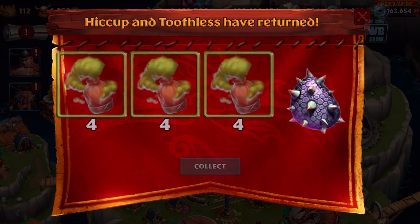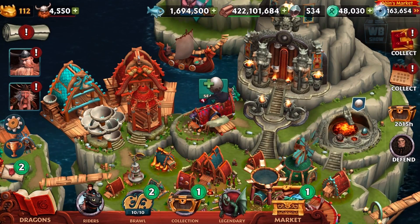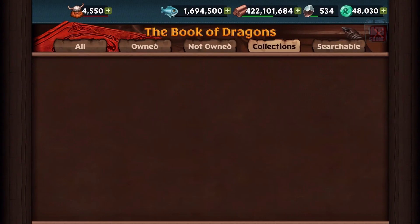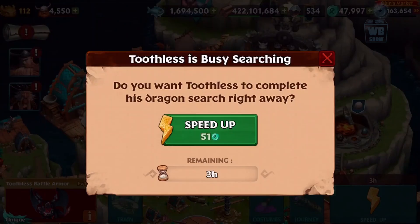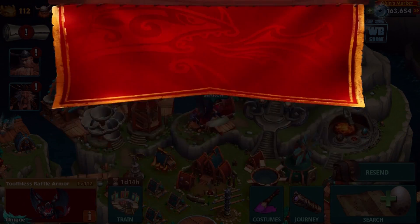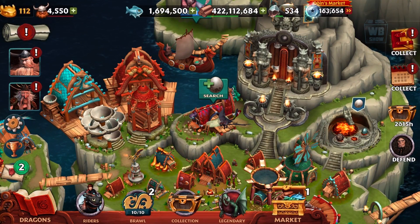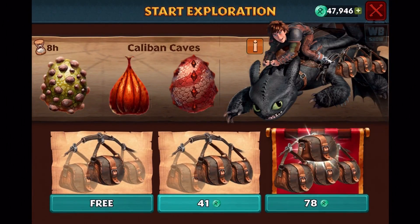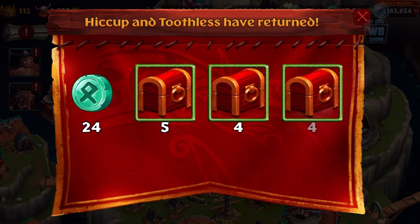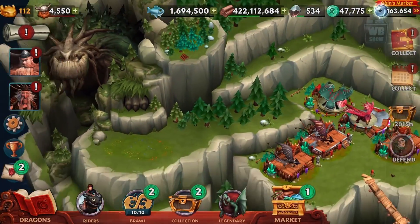Alright, there we go. We definitely have five more. Let's go into collection again and find the box. There's our bracelet - that's what I'm calling it, the bracelet. And the box - now we need the box. The box is not that easy to get... actually, it is. We got everything.